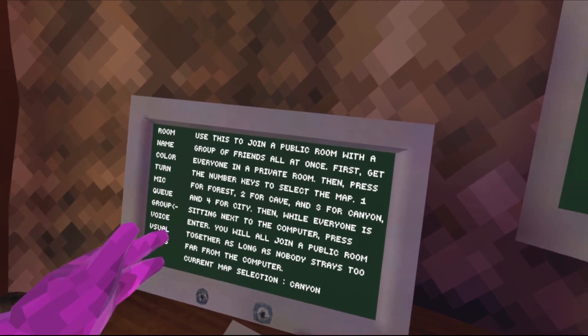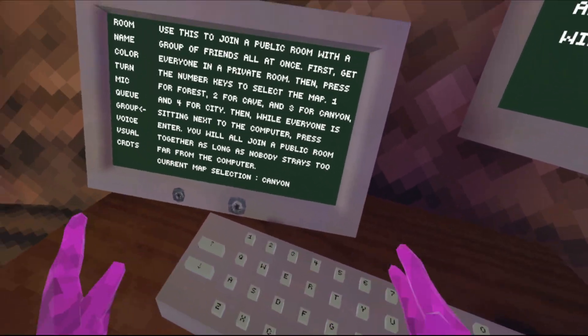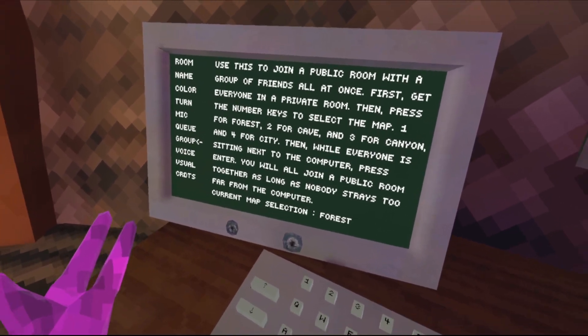Group — this is how you can get a bunch of people, like your friends, into a public lobby. Get them all around the computer, you choose which map, and then you hit enter, and it'll put you all into one.